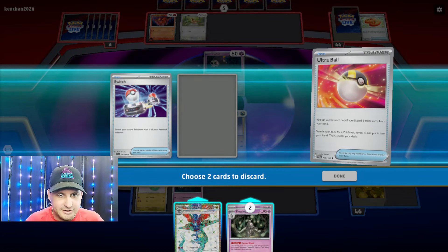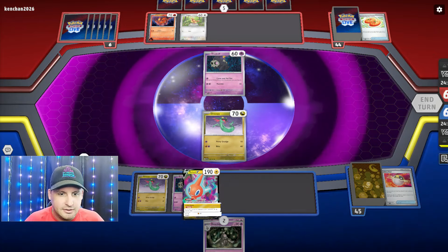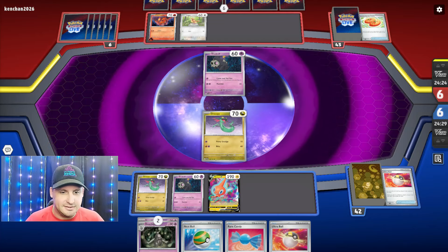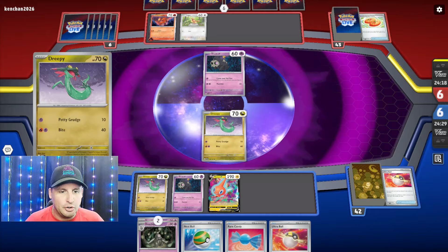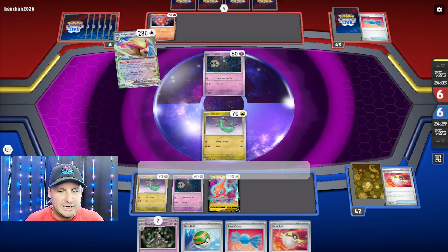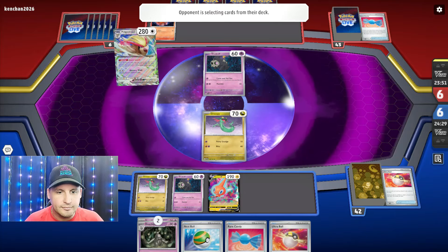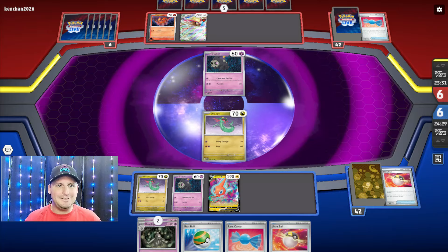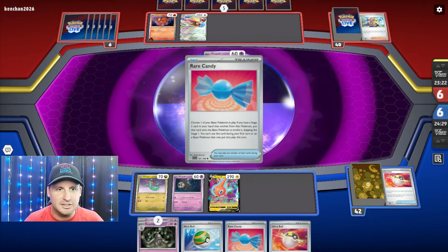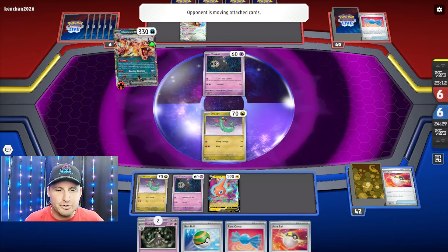They're gonna get Pidgey right away. I could use Dustclops to end the game possibly later because they're gonna try to use their Dustclops. I was able to Instant Charge so they don't know what I have. They get Arvin, they're probably gonna get Charizard and Defiance Band - that's not gonna do anything if you take the lead. They're gonna put one on Charizard, probably one on Duskull, and just take out my Dreepy.